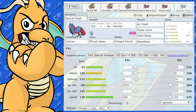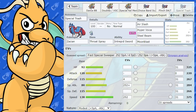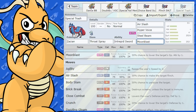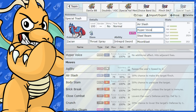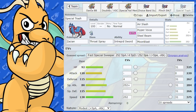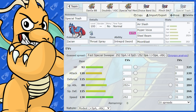The last meme set is a special non-crowned Zacian — absolutely terrible. Max Special Attack and Max Speed, Modest nature. We've got Air Slash, Hyper Voice, Throat Spray to boost Special Attack, Steel Beam, and Moon Blast. Tera Normal for Hyper Voice — you might get some surprise KOs, but it won't be hitting super hard, especially against other Legendary Pokemon. A fun little set.